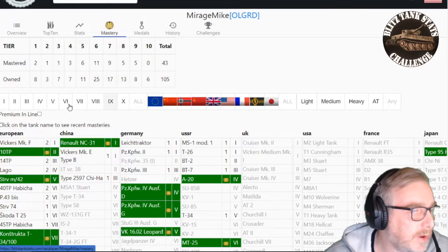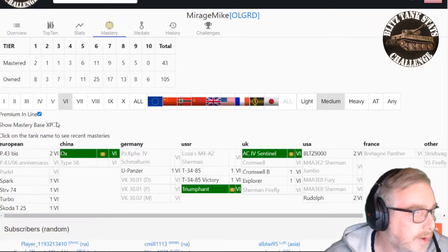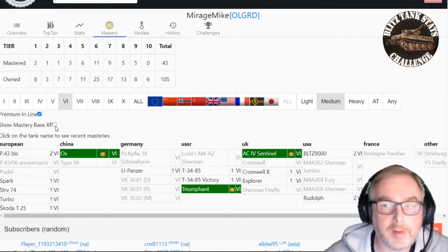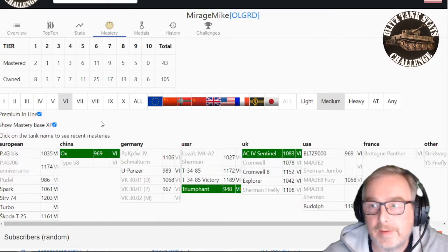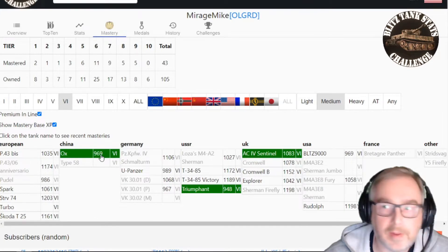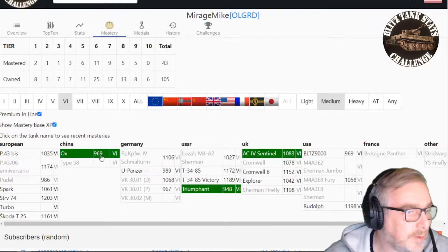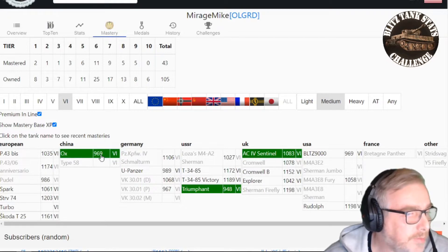First off, we're going to have a quick look at the mastery charts and see what we need to get a mastery in the Ox itself. It's a new feature I've added to the website recently. If you filter down, you get the 'show mastery base XP' tick box, which will look at the last sets of data recorded and try to give you the required base XP. You can see here it thinks 969 is what we should be getting — not precise, but pretty close, and we've had a good amount of data coming to the site recently.